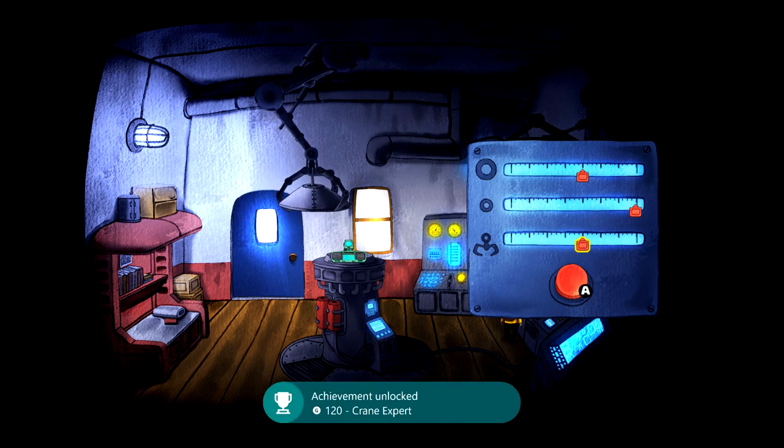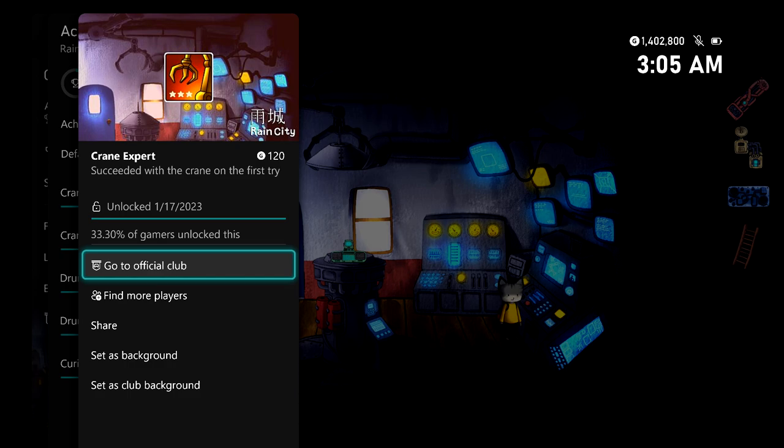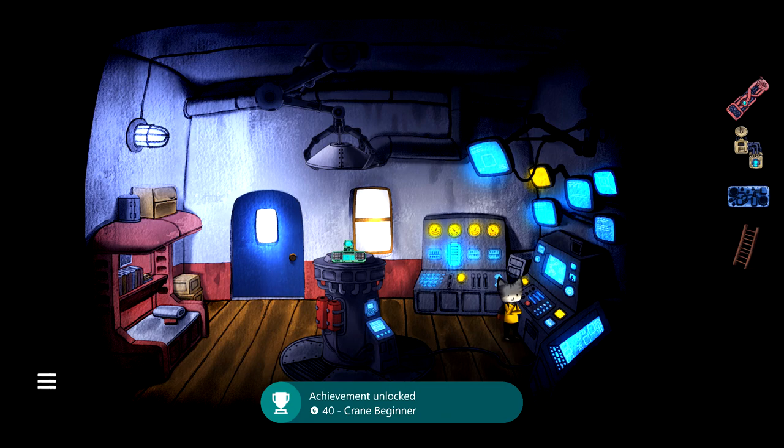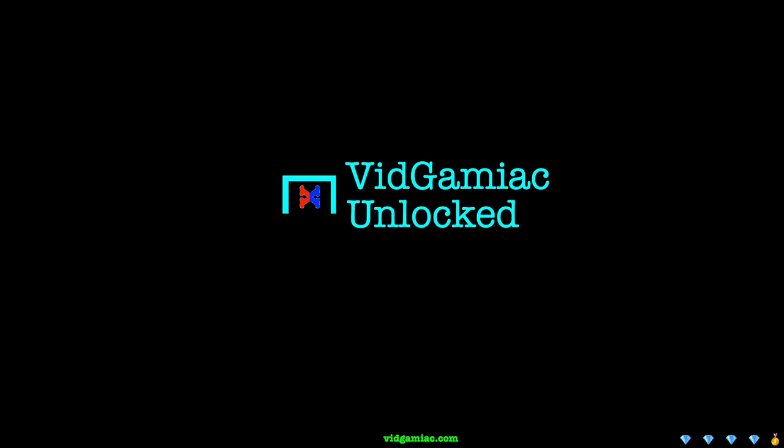Doing it in one try is going to give you the Crane Expert achievement for 120 gamer score. In addition to that, you should also be good for the second achievement of the set, which is going to be Crane Beginner for 40 gamer score, and that one's for doing this within five tries. So that's going to be two achievements, 160 gamer score, and that's all there is to it.